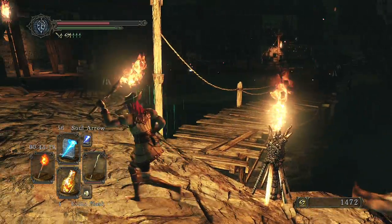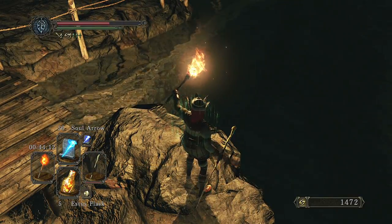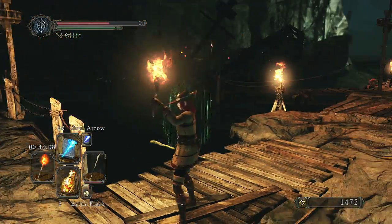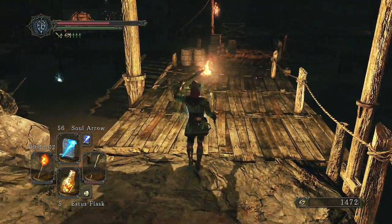There's our merchant over there — he's going to sell us some new spells. Probably what the few souls we do get from here is going to go on. Basically what that'll do is, it'll mean that because these areas are now considered illuminated, we'll be able to lock on to enemies easier.